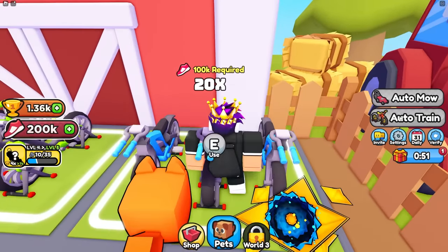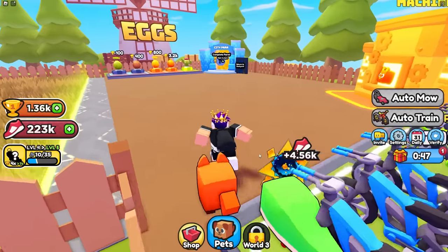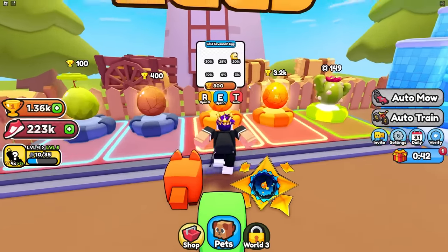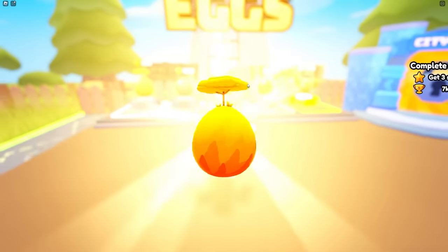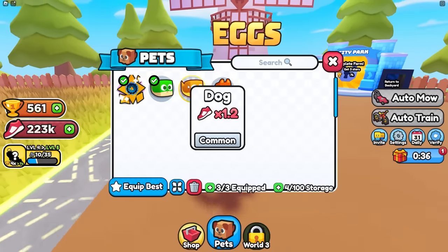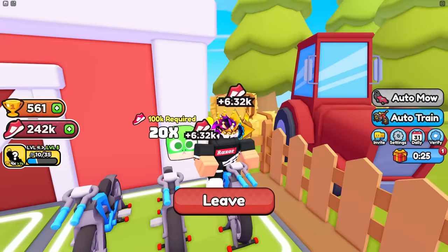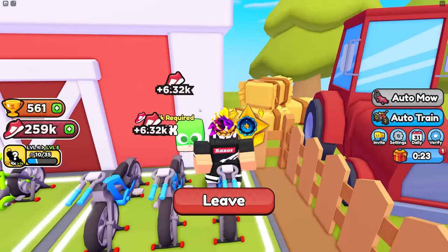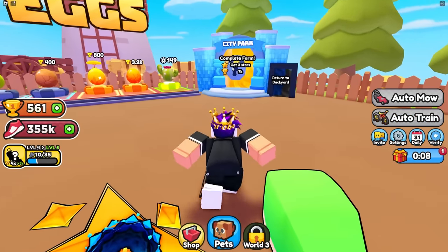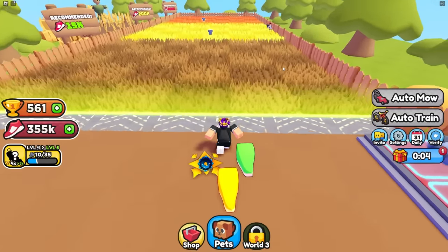I'll keep auto training a bit longer, and I can get even better pets because I have 1.3k wins from grinding. I bought this 800-win egg and got another common snake pet — 45x, almost as op as my Robux pet. Now I'm getting 6.32k speed every time. To unlock the next area you just gotta get three stars, which is pretty easy.